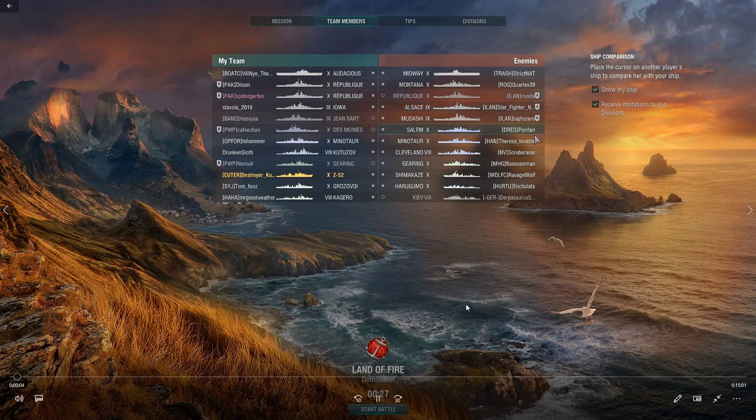Good evening, this is Kuro. Got a tier 10 game in my Z-52, going over the matchmaking. We have an enemy Midway, Salem, Minotaur, Cleveland. Enemy DDs are Gearing, Shima, Haragumo, and Kiev rounding out the threats to my ship.